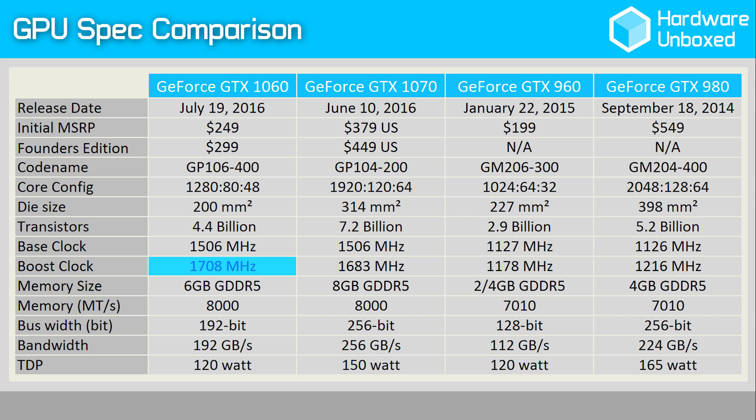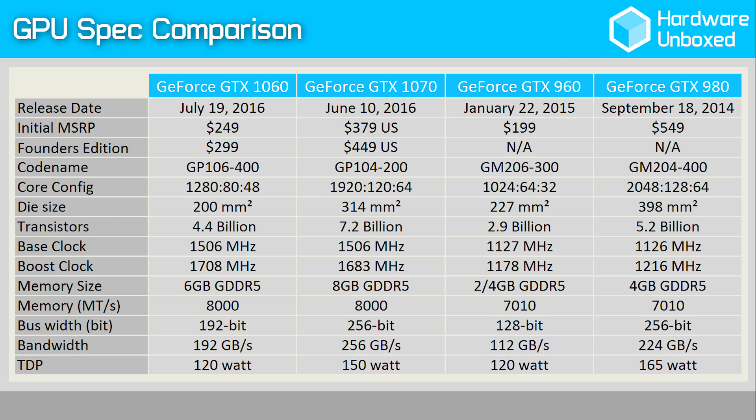Nvidia says that the boost clock speed is based on the average 1060 card running a wide variety of games and applications. The actual boost clock will vary depending on conditions, namely thermals and power target.